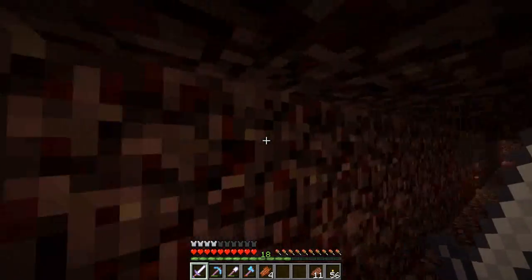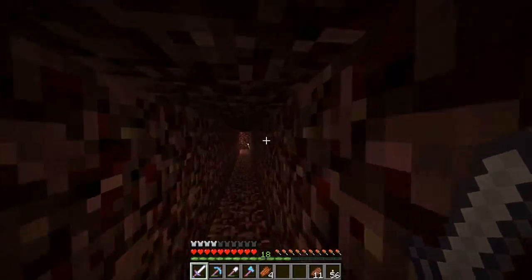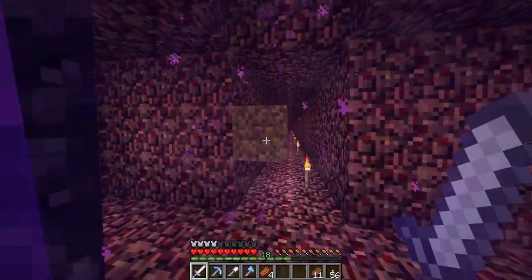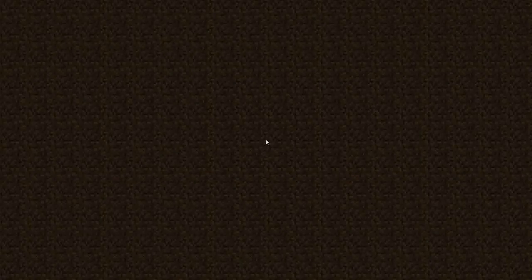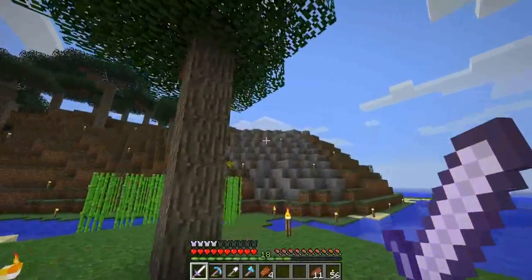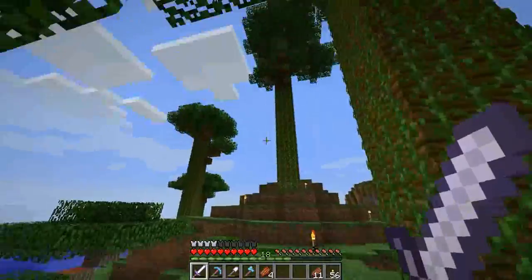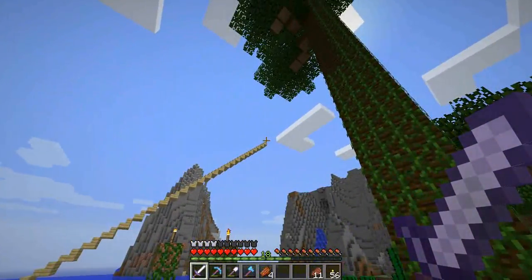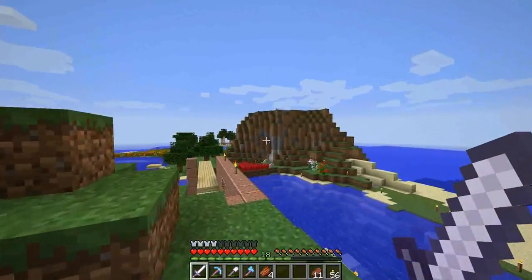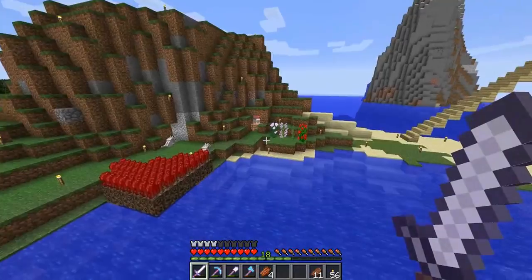Rather than just walking all the way back — that's a bug of the portal by the way: whatever way you go in facing, you come out facing 180 degrees. That's back towards my base. I come out facing away from my base in here, cause my base is over that hill. That's going to be a staircase — I think he's going to build a staircase up and then make a path all the way back to my base. And that wee bit there is the tunnel that leads to the stronghold.